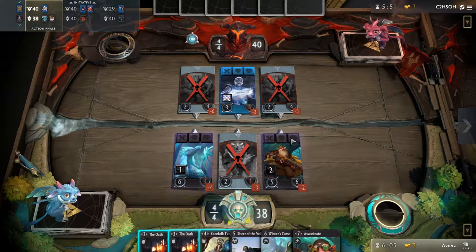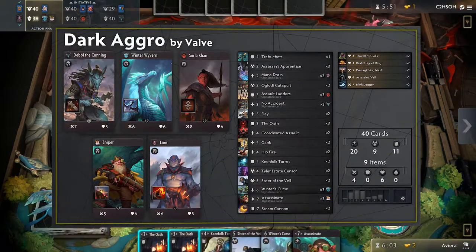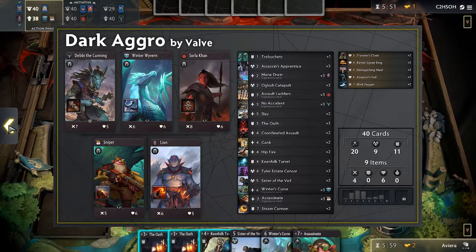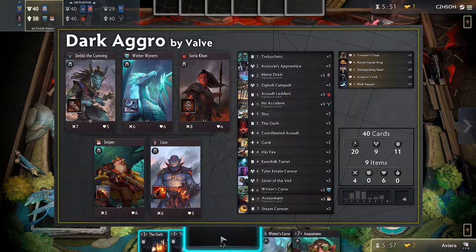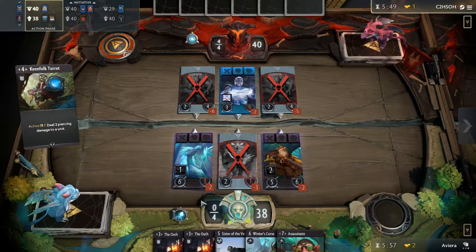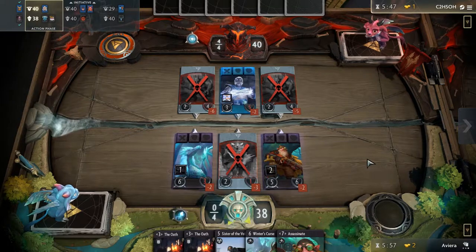The second deck that was added is called Dark Aggro, a pretty ominous name but it's an aggro deck so you should know what you're getting into. Your heroes are aggressively statted with some of them being able to do extra damage to the tower. If you don't want to play the slow game chipping away at your opponent like the previous deck, then this will be right up your alley.